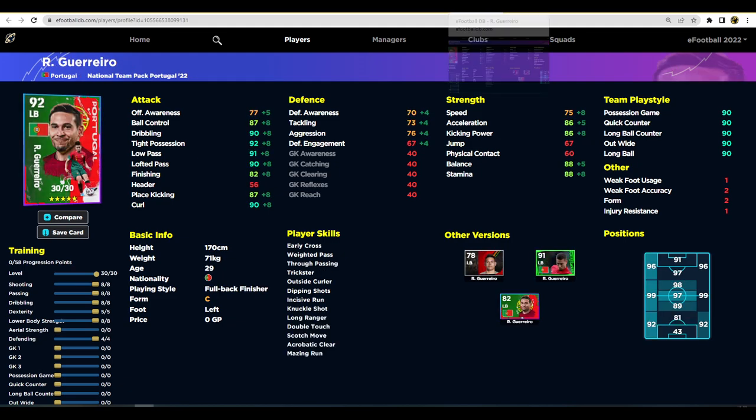We've also got Guerrero - a hidden gem. Everyone who knows about him knows just how good he is. We've trained him up in two different ways to show you the difference. The first version is 92 overall, the second is 93 overall - a perfect example of what I'm trying to explain about obsessing over overalls. As a left midfielder he's going to have really good passing and dribbling, solid acceleration, and decent stamina and speed. His main role is getting on the ball with 92 tight possession, 90 dribbling, 87 ball control, 90 lofted pass and 90 curl - absolutely piling crosses in from the left foot.